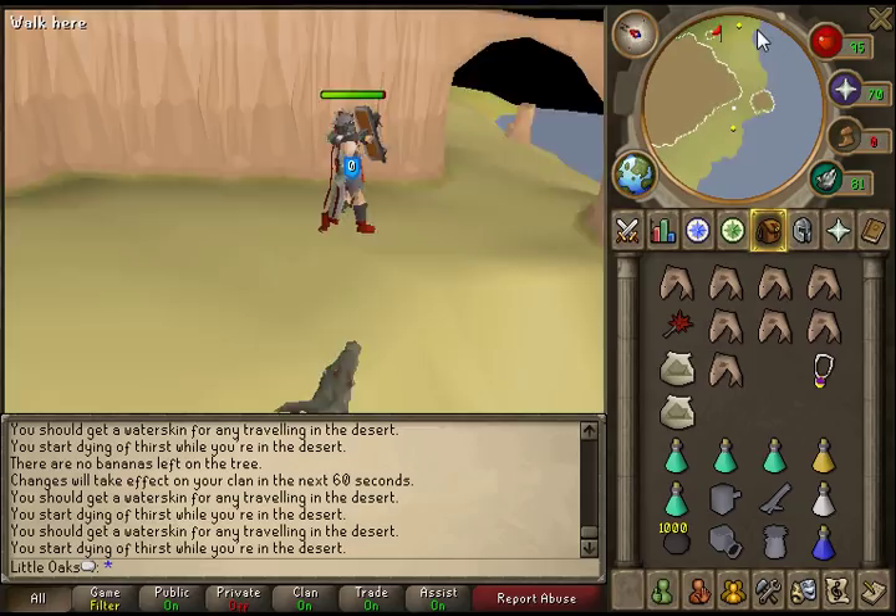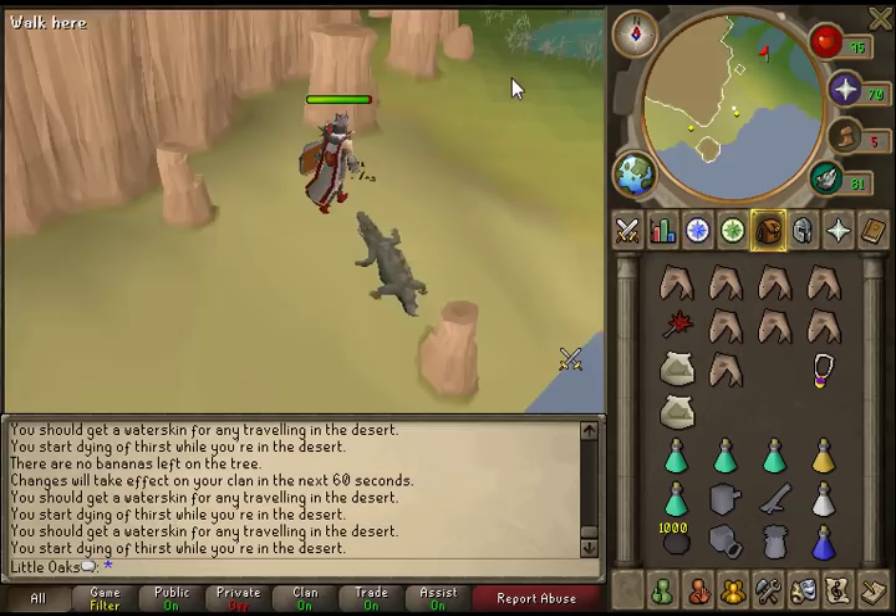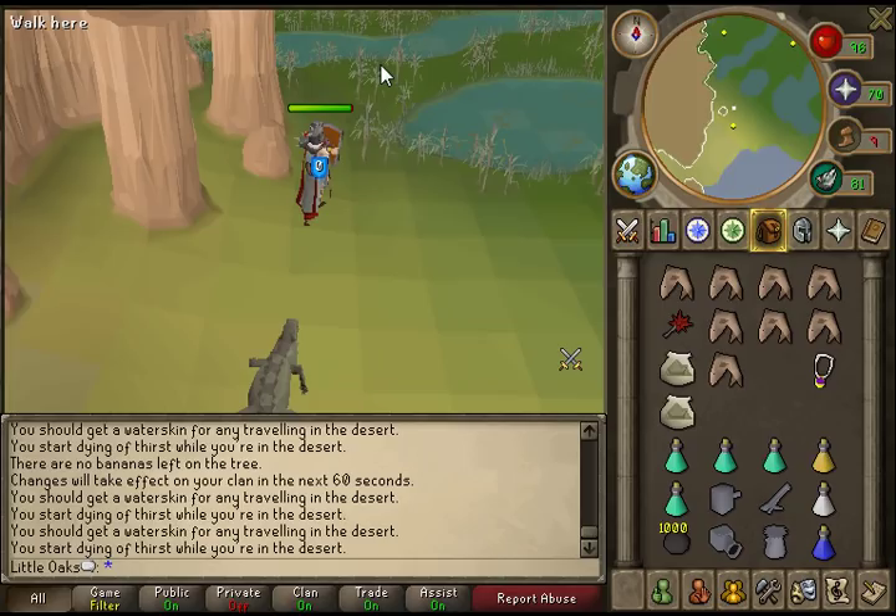The swamp is the only grassy place in the desert. There should be some reeds which you can push past. I'm not sure what quest this is to get here, but I don't think you'll have a problem getting them as a task after you've done it anyway.